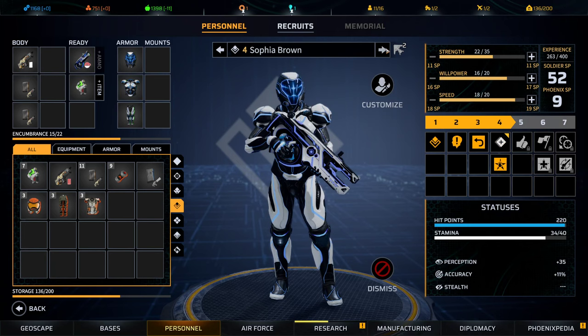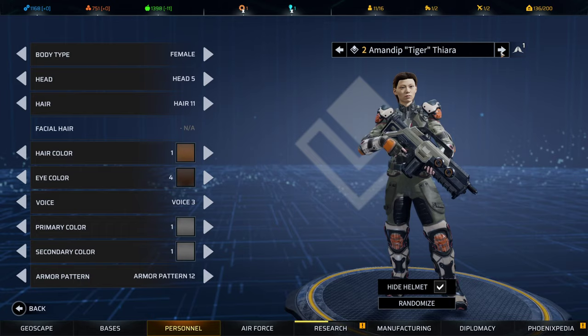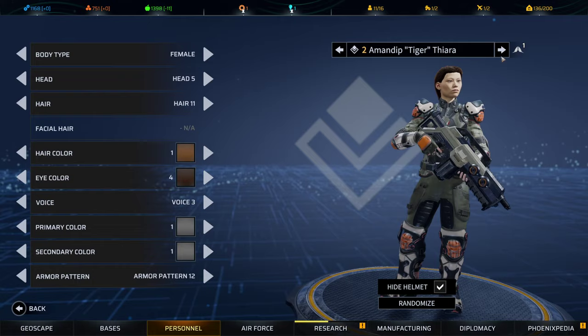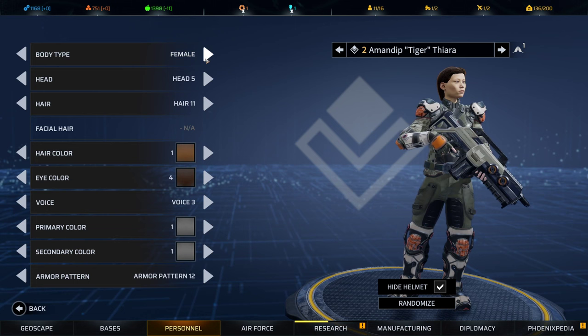In terms of customization, let's take a basic character. Don't mind the armor on these guys — they have more advanced armor. This is the basic standard Phoenix Point armor for an assault class. You've got the obvious body type options: male and female.